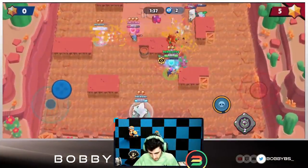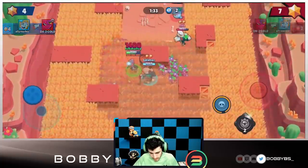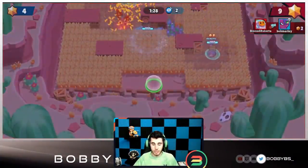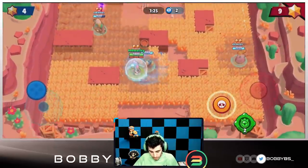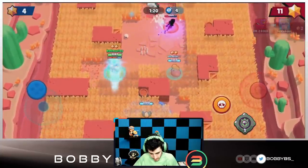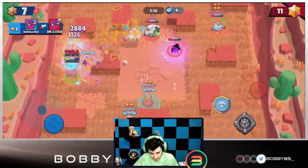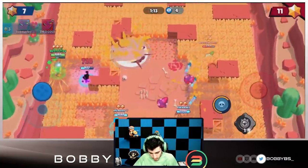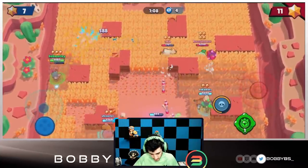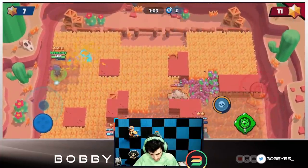They already have a really good lead. Sprout is a really good brawler but I don't think it's gonna end up winning them the game — I think we're gonna win as the game progresses. Lukey goes down over there but that's fine. We're gonna use our gadget, move up, and that Tara wastes her gadget, which is perfect — she now has zero gadgets left. We're down four at the moment but we figure out where the Tara is, so that's good. Going to try and charge our super.